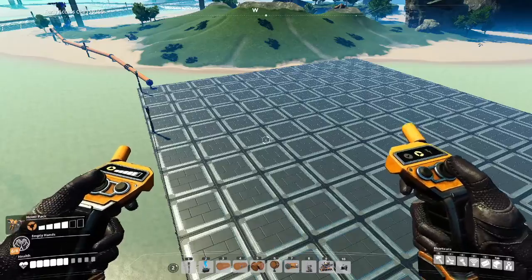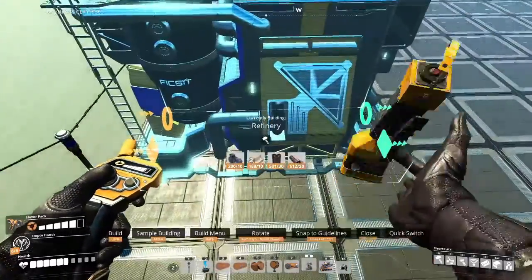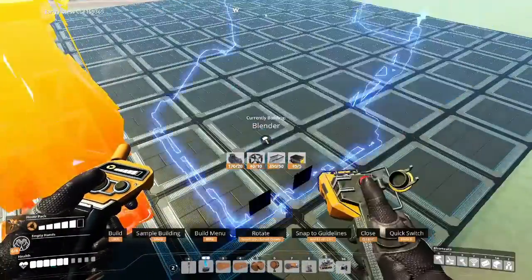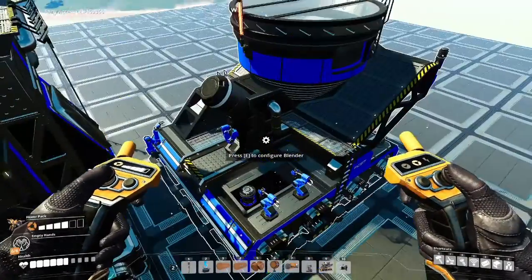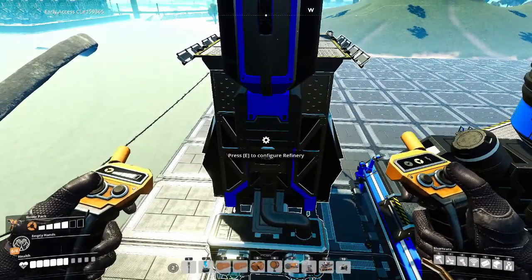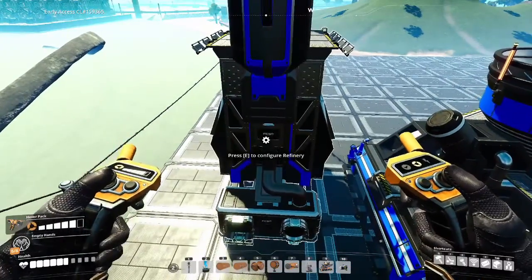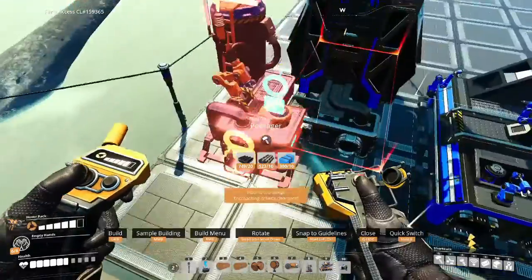Now, this video isn't really going to go into very much detail about which recipe is better or not. You guys can figure that out for yourself, depending on where you're building and the availability of resources in this very vast, well-explored map. Today, I'm going to be showing you the electrode circuit board. So this is going to require a couple of different alternate recipes.